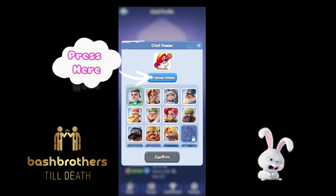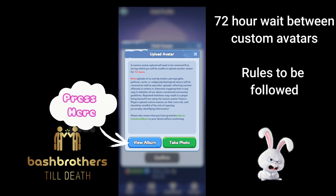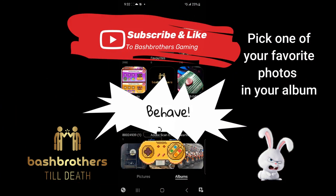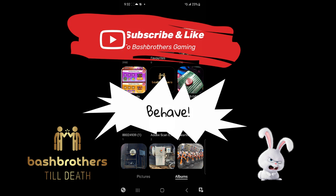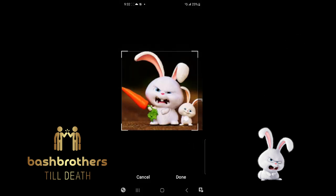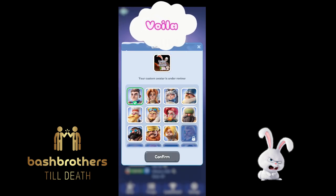For custom avatars — you can see my little Mario. Press the picture, then upload the avatar. Press upload and remember you get 72 hours between custom avatar changes, so choose carefully. Go to your album, pick a favorite photo — nothing inappropriate. Crop it to fit, hit Done, confirm, and it goes under review. It appears pretty quickly.